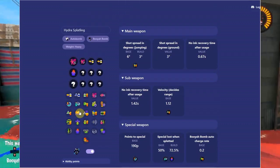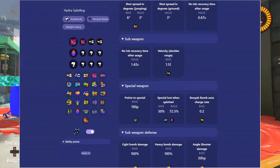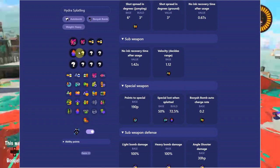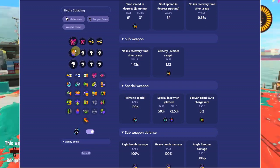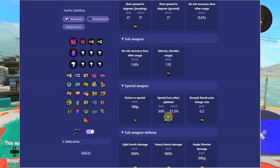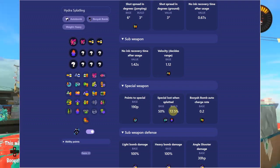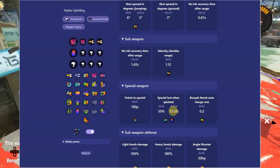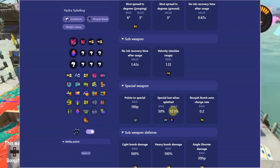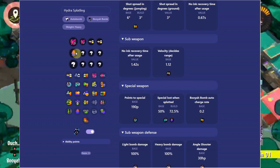I usually like respawn punisher on backline weapons — it's pretty common. You lose a lot more special when you die if you have respawn punisher, but this is just an example. A lot of people on backline weapons like to run it. You lose 72.5 percent of your special if you die, but anyone you kill also loses that amount — it's a trade-off. If you never die and kill a lot, great; if you're feeding all game, not so good. You also have to waste an entire main ability slot for it.